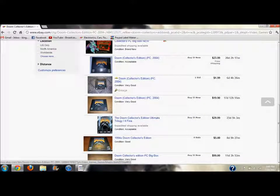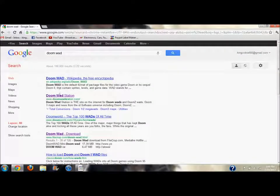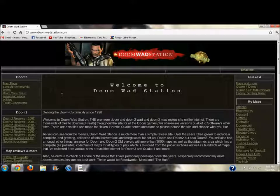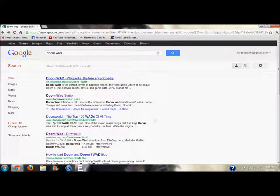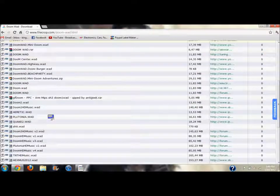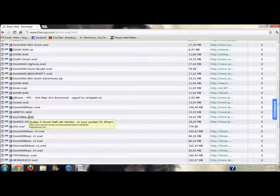If you want a physical copy of Doom, get this. If you want to download it from the internet, search for a 'Doom WAD.' A WAD is basically the Doom game data that needs something else to run it. You can find them all over the place — Doom 2, Doom, Final Doom. Just find a Doom WAD.